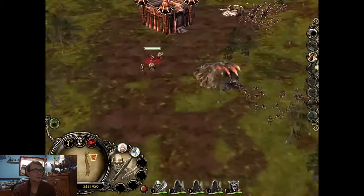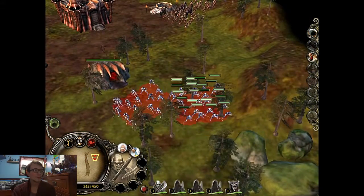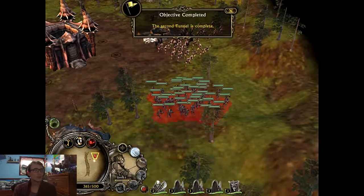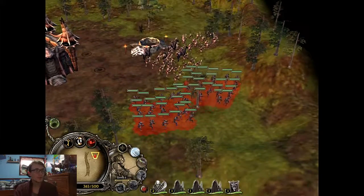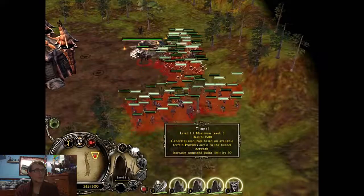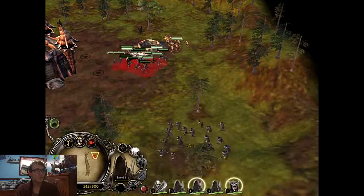Make use of these archers — they're ready. Use the tunnels to move our forces through Lorien quickly. First, move our forces into the tunnel, then choose another tunnel from which they will emerge.